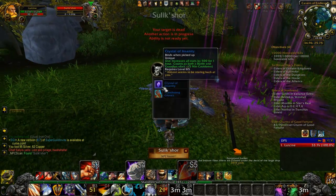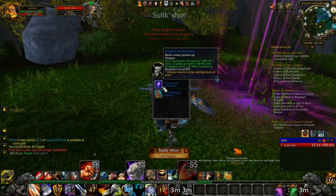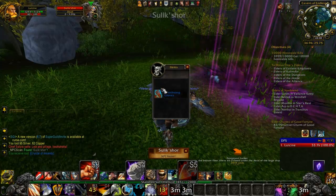I killed him and guess what he dropped? The Crystal of Insanity. It's basically a free buff — it gives you plus 500 stats, and I think it bases it on your class and your spec, you know, stuff like that.